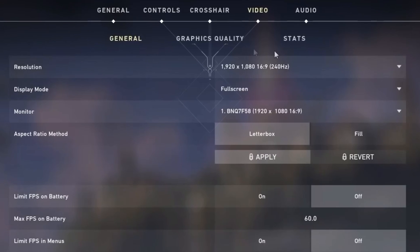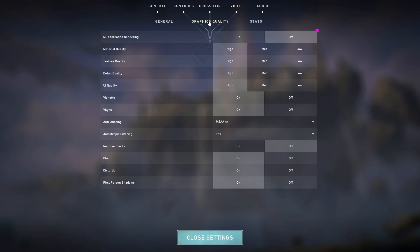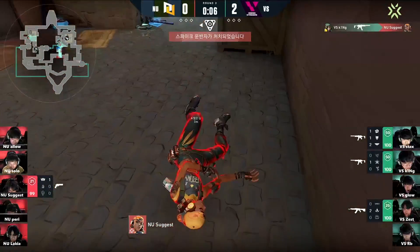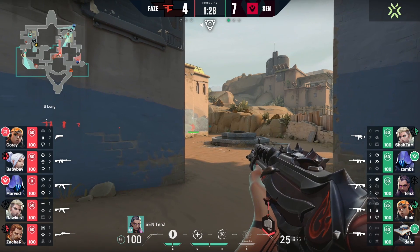Next, go to the graphics quality settings on the video tab. The only setting you want to turn on here is multi-threaded rendering, as this ensures your graphics card and CPU are fully utilized for the best performance. For everything else, we recommend turning all other settings to off, setting anti-aliasing to none, and anisotropic filtering to 1x. This will make Valorant look worse, but the FPS improvement is significant. Most professional players use the lowest possible settings to ensure the highest performance and avoid lag during crucial moments.